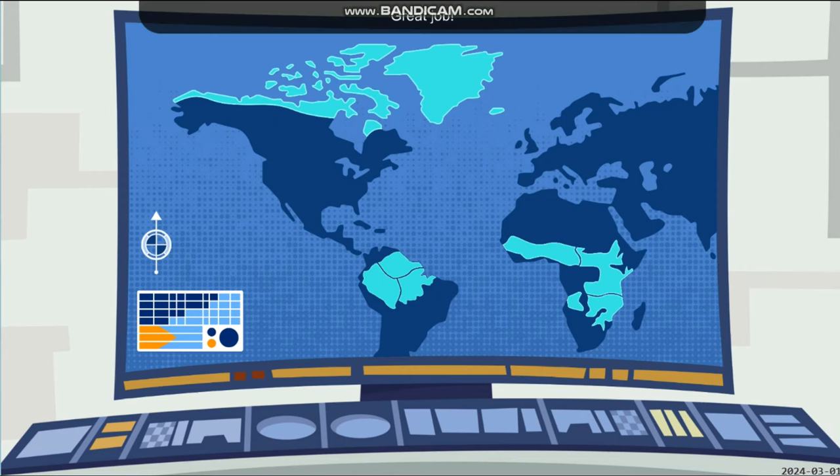Excellent! We got all the Zakbots and saved the pygmy marmosets! Aviva, what does the simulation show? You did it! The simulation shows that the Amazon rainforest is saved! Let's head back to the Tortuga. Continue! Great job — you beat all the Zakbots and saved our animal friends and their habitats. Creature mission accomplished! You can replay any level you want from the map screen.